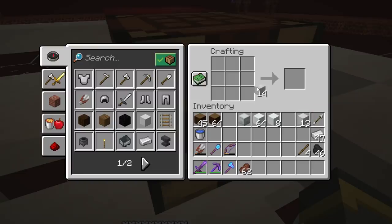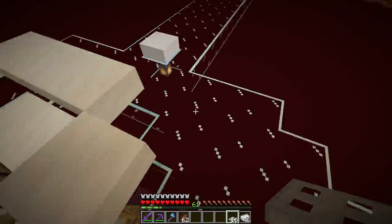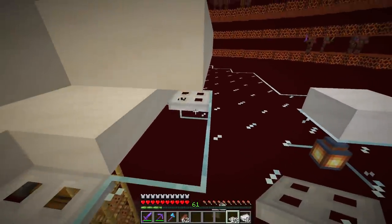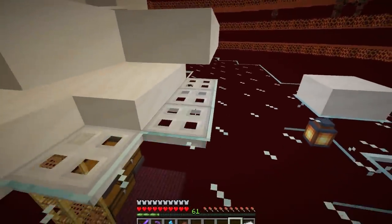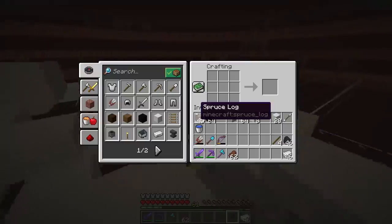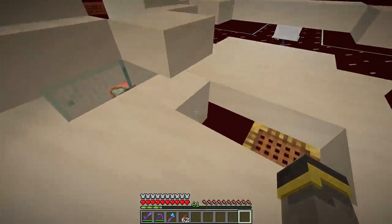Thing number two: there were even more mobs getting out into the lower area. Check this out - I think we want trap doors here. This gap right here - the same thing was happening. Baby zombified piglins were running through that gap trying to get to me and then falling down to the lower part of the farm. I got pretty close to being taken out by the babies. If we put trap doors in here that's going to solve that problem.